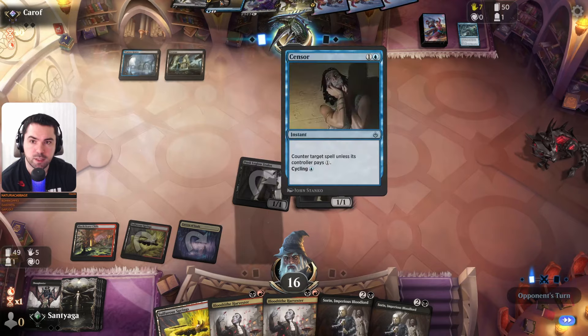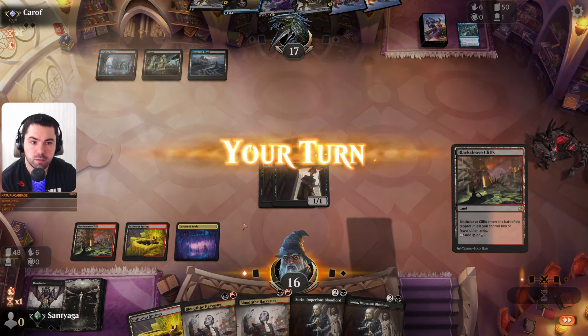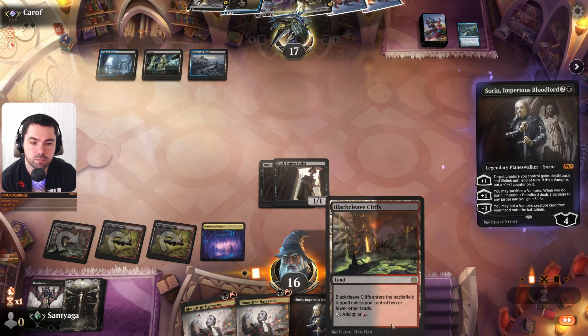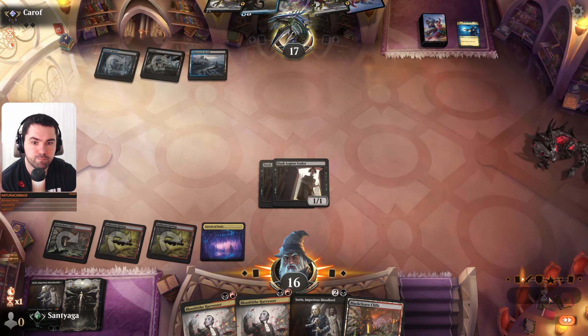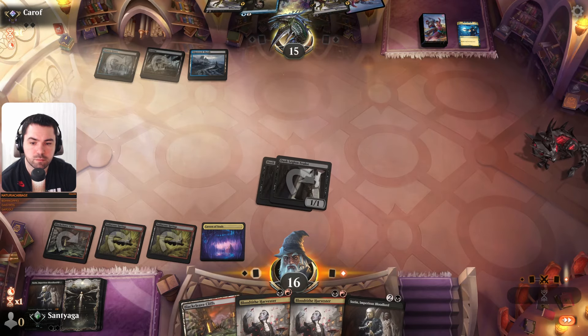Not bad, but he has Censor, so we need four mana. Maybe Negate — we need to be careful about counter spells.